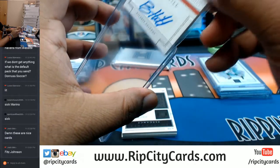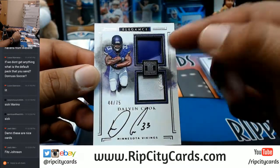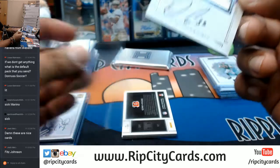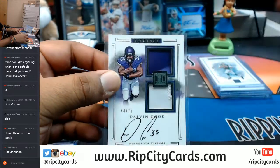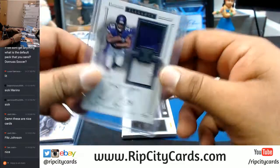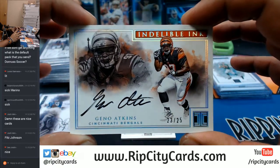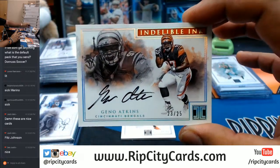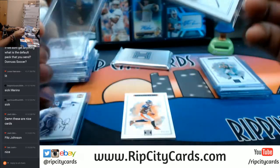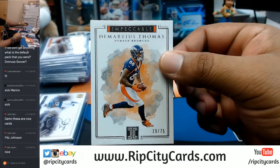Coming up is a Viking — and it is Dalvin Cook, piece of the helmet and barely two colors on that patch, 44 of 75, Dalvin Cook for the Vikings. That's a good card — it's a shame my boy got hurt, but he's gonna be back. For the Bengals, number 23 out of 25, Geno Atkins — that is a cool looking card. And Demarius Thomas, 19 to 75 for the Broncos — and that was the break.